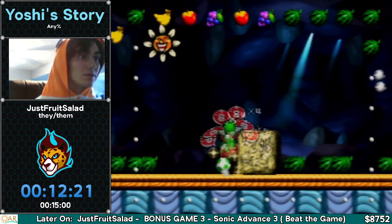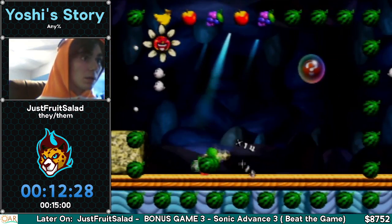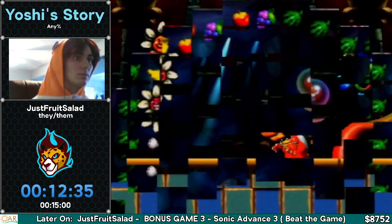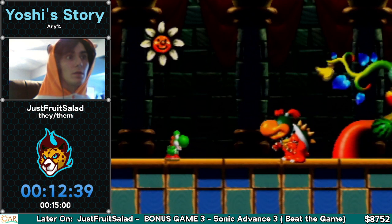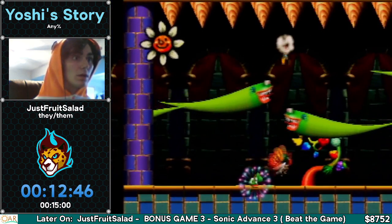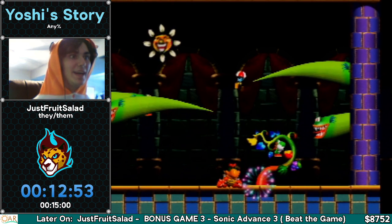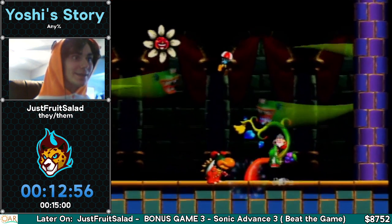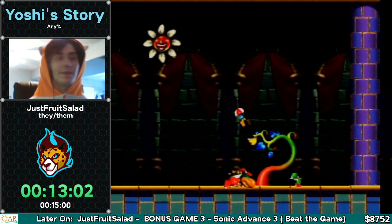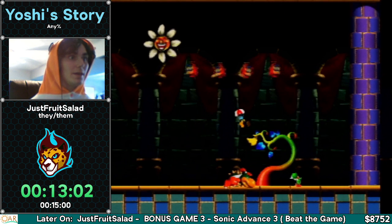Oh my gosh, you guys — Countess donating $100 with no comment. Thank you so much! That means we are less than $250 away from hitting $9,000. It's $350 to set a new record, $250 to hit $9,000. Thank you for the $100 donation. This is Baby Bowser and I've already gone to the second phase before I can even explain it. You're supposed to throw the bombs at him, but you can just use the eggs and the explosions instead. And time! I didn't even explain it — just time. My bad.